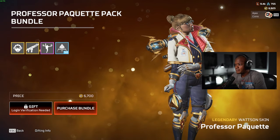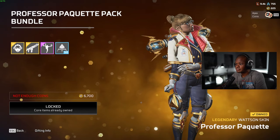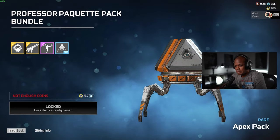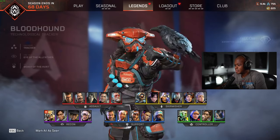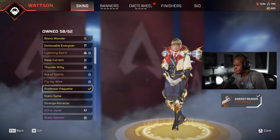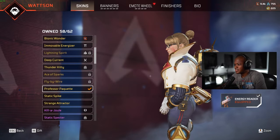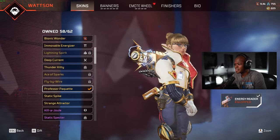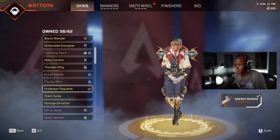Let's unlock this and go into the firing range. Oh, I thought I didn't get the 50 packs, I was like wait — but yeah, we'll go into the firing range and take a look at this. I just like it because the hair is out, and that is very rare. It's very rare that Wattson has her hair out, so I like it because of that as well.